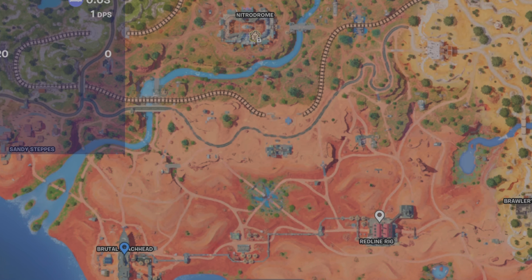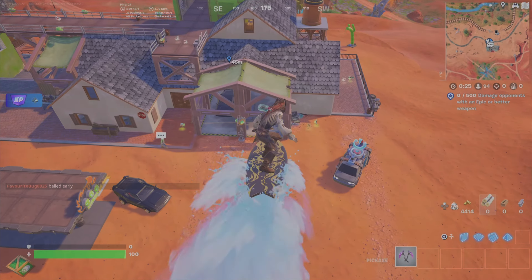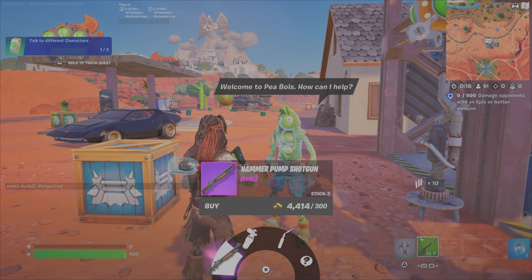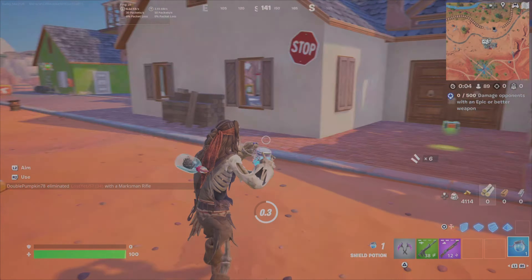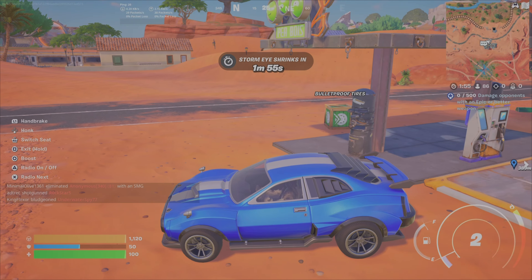You could go after the forecast tower, but I recommend coming here right from the battle bus. You're going to get yourself a weapon and then head to Redline Rig. So why go to P-Boys HQ? Because you've got two options: there's lots of loot here, and if you've got a couple hundred gold bars to spend, you can speak to Peabody, who sells an epic rarity hammer pump shotgun. Otherwise, you could find any other epic rarity or higher weapon to utilize.